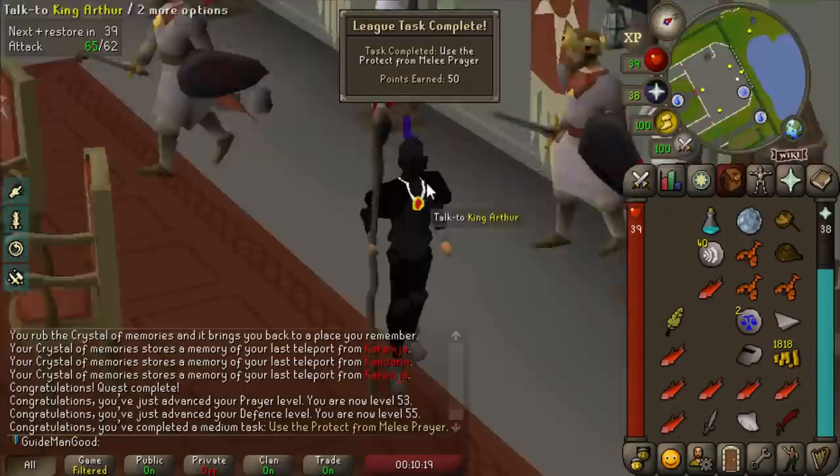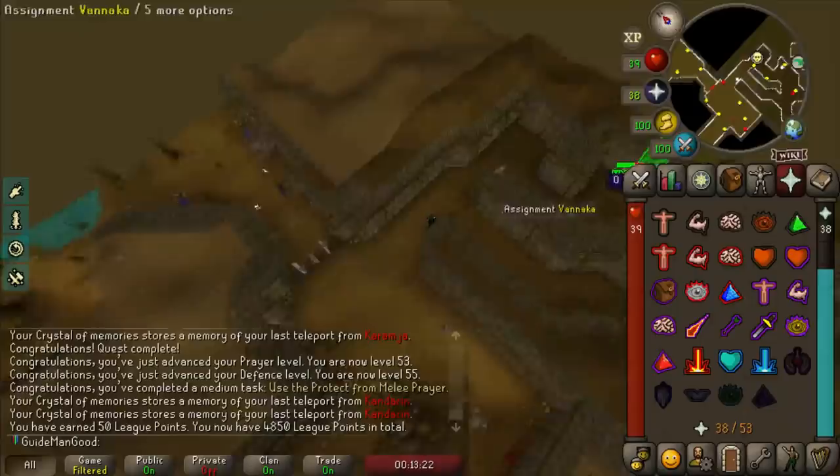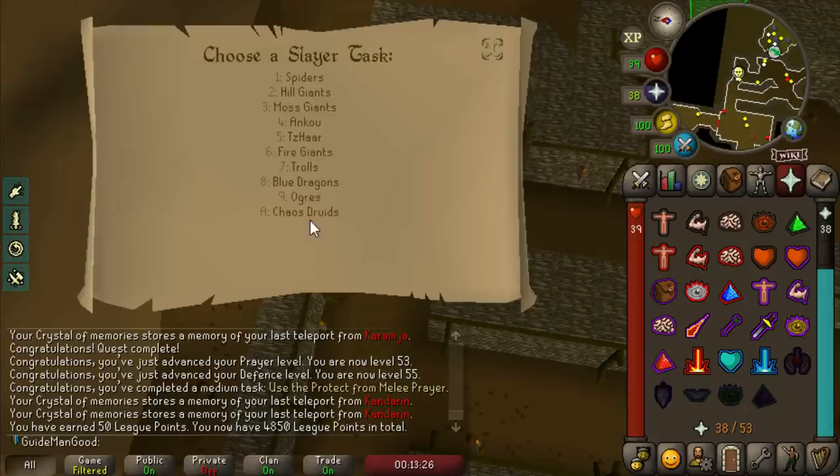We need to get to 65 Attack and 65 Strength if we want to enter the Warrior's Guild. I figure we could level up our Slayer a little while training - you might remember we got the relic where we get to choose our slayer task. I'm going to go with moss giants firstly because they're right there.